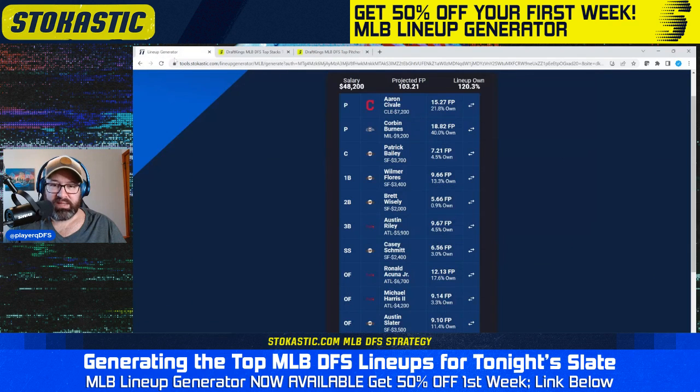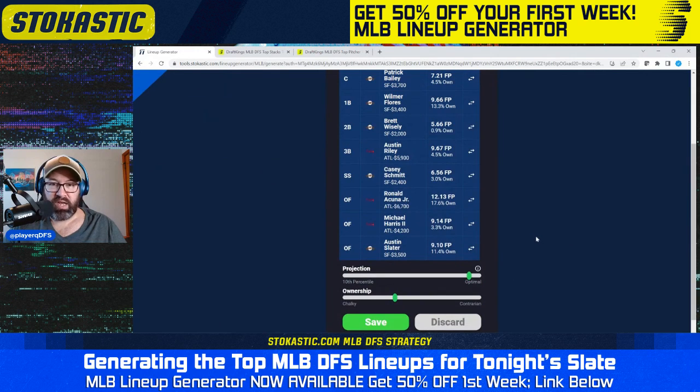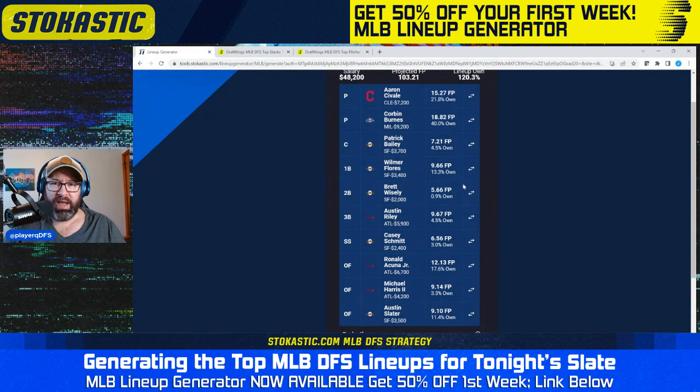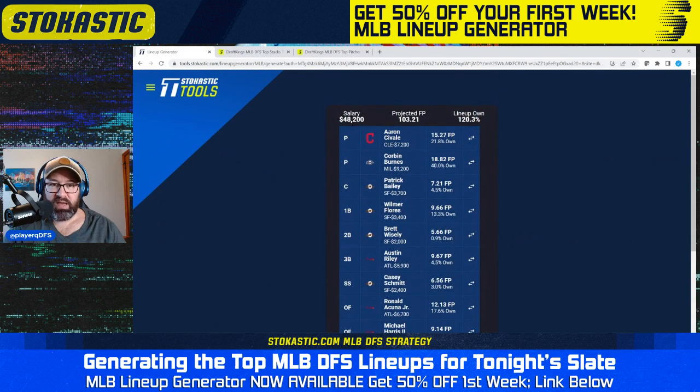Two of the better pitchers on the board, two of the better stacks on the board as expected. It's not particularly chalky — kind of mid-range on the chalky to contrarian scale. Obviously projects well. We've got some really low owned bats in here: Bailey at 5%, Wisely at 1%, Riley at 5%, Schmidt 3%, Harris 3%. A lot of really low owned bats despite having two of the better stacks. Burns at 40% is pretty high, but Savali just 22% — reasonable ownership overall. This one is leaving $1,800 on the table, but still projects really well. Every lineup we're going to get here is going to be a profitable lineup.